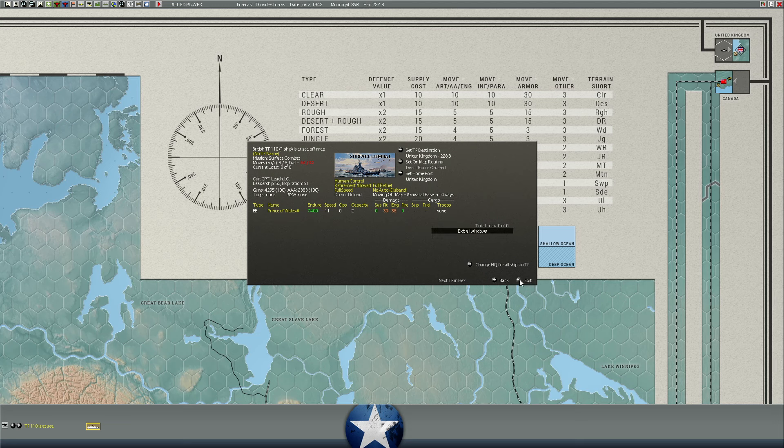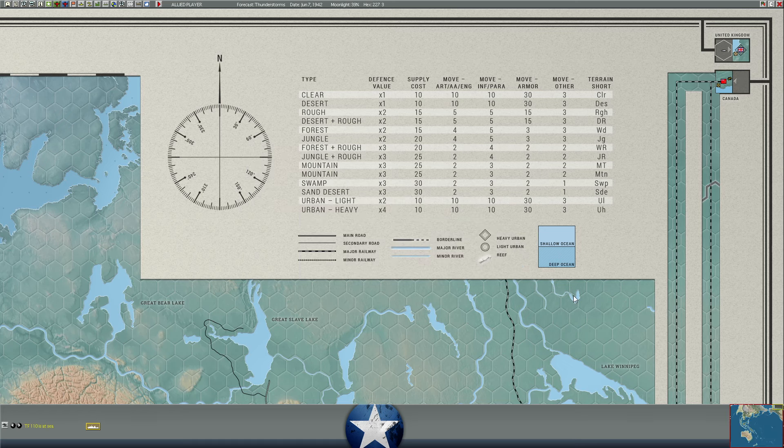Moving at flank speed makes the UK route rapidly become a big win. A fat target for U-boats? Maybe — she's coming up from South Africa on that route. I'll assume she's got a convoy around her. The U-boats are off the American coast, though actually Operation Drumbeat was over by now — it's June.